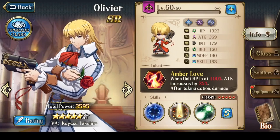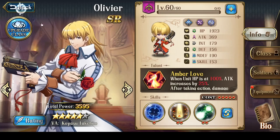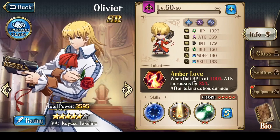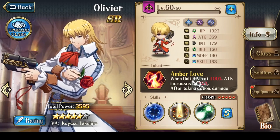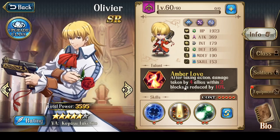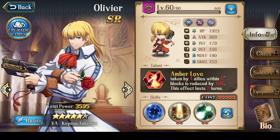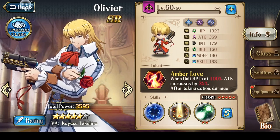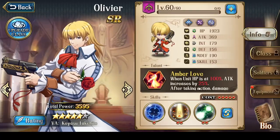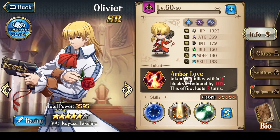His talent at 5 stars — and when you get Olivier from the event, you really should get him at 5 stars, as you're not likely to have time to farm 150 shards to get him to 6 stars. His talent is Amber Love: when unit hit points is at 100%, attack increases by 25%. In addition, after taking action, damage taken by 4 allies within 2 blocks is reduced by 10%, and this effect lasts 2 turns. Being able to reduce the damage your allies take is probably the key for having your characters survive in the Ancient's Call battle.